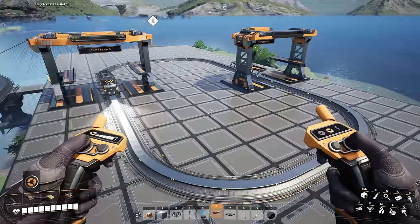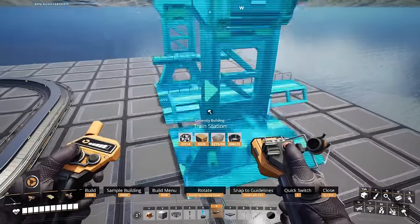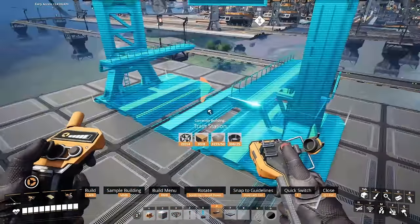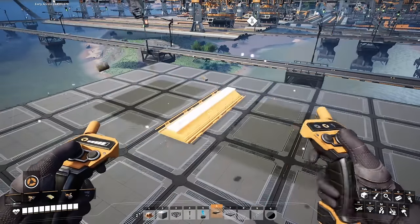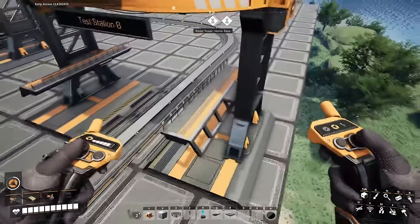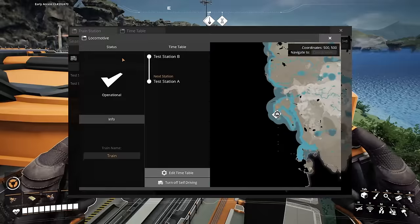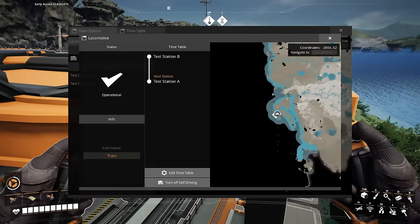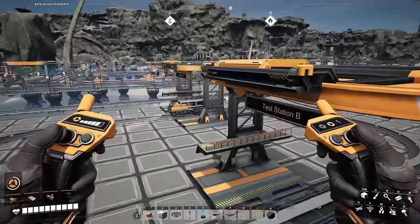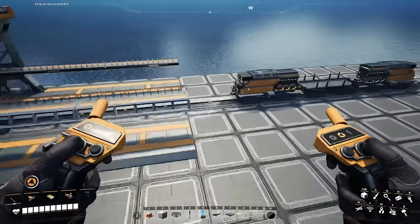In order to automate a rail network you'll need at least two train stations. Note that when placing a train station it is directional — one way only. Whichever way the arrow faces is the way a train must travel, and it's also the direction that a train will attempt to enter the station. If you have the station facing the wrong way, the train will refuse to travel there even if there's a clear path. There is one method where this does not apply — the push-pull method, which I'll discuss in a later video.